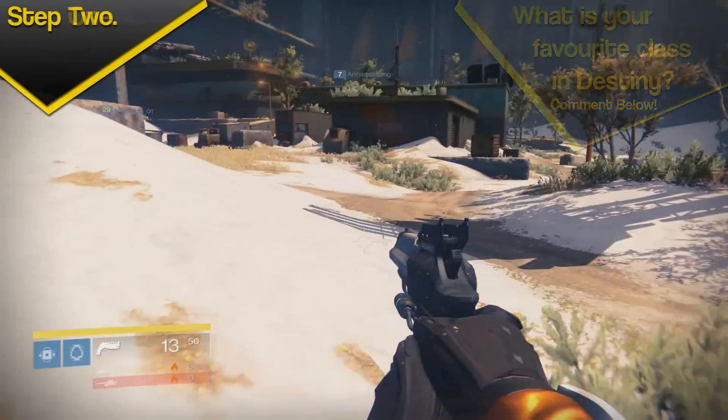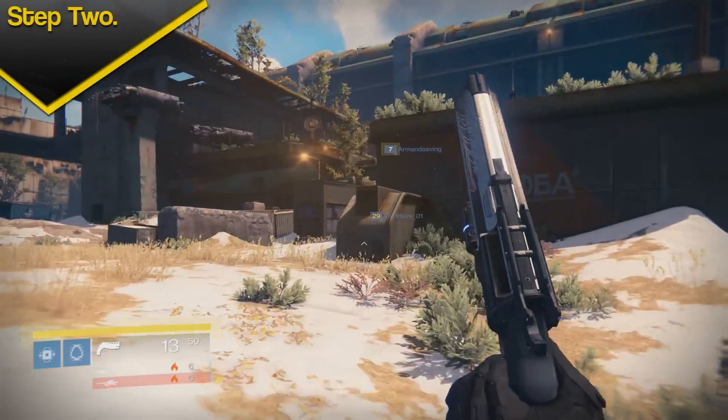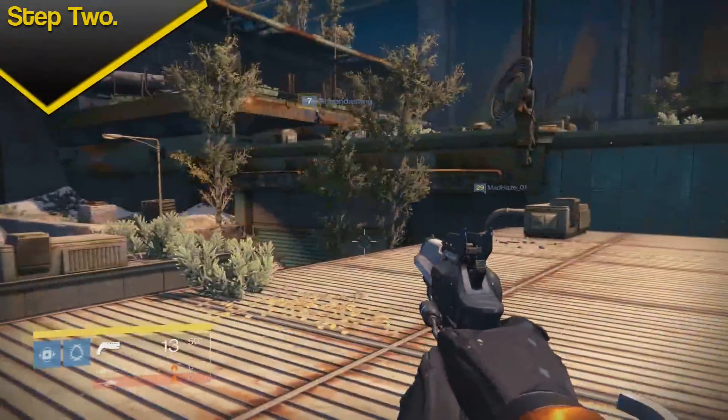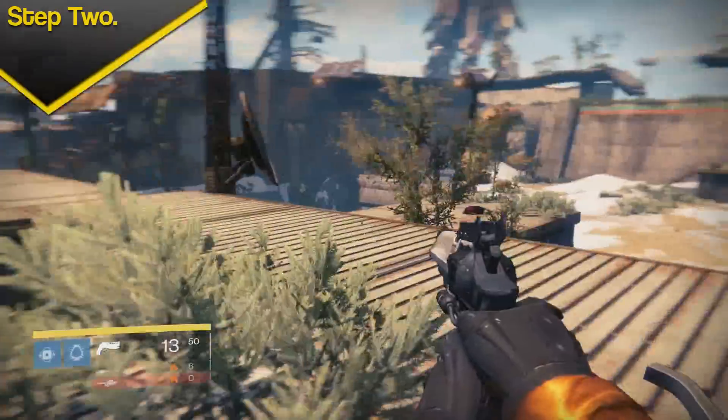Next: you don't need to look up — that's a common misconception. Say if you're on that ledge, people always think you need to look up, but you can run straight towards it and blink and it'll teleport you up. It's very easy — it'll always push you up.